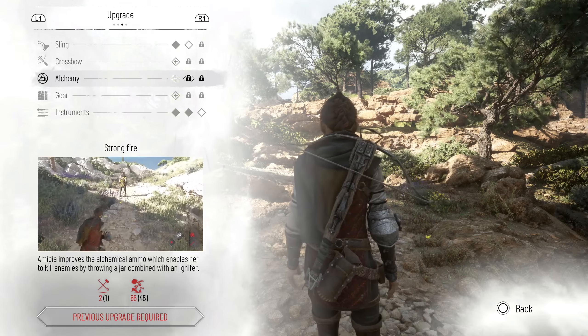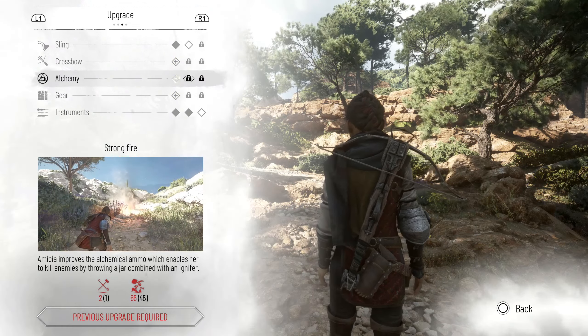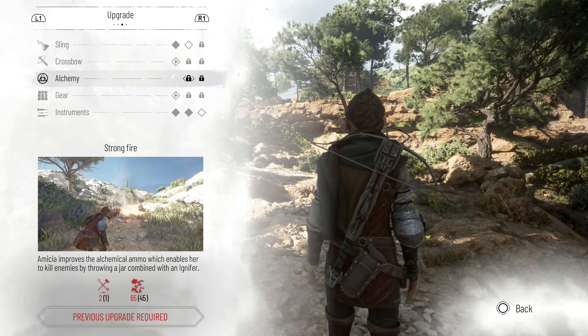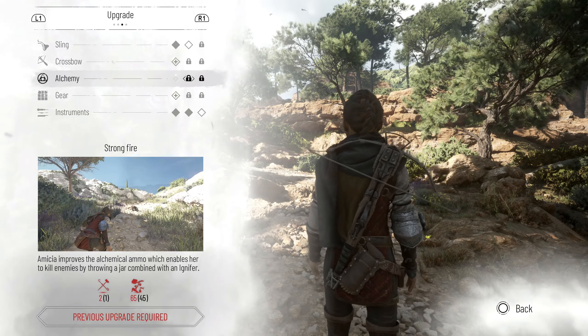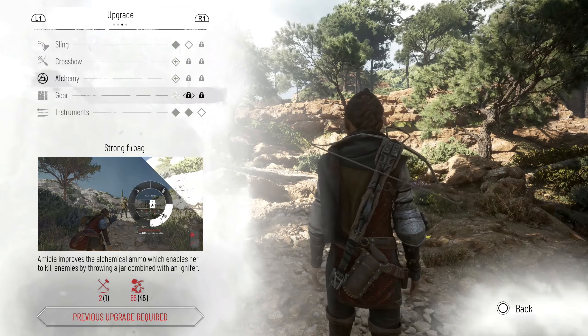When it comes to the Alchemy tab, the only upgrade worth mentioning is Strong Fire. This upgrade allows you to kill enemies in large numbers with Ignifier and a Pot. Honestly, one of the strongest upgrades in the entire game.